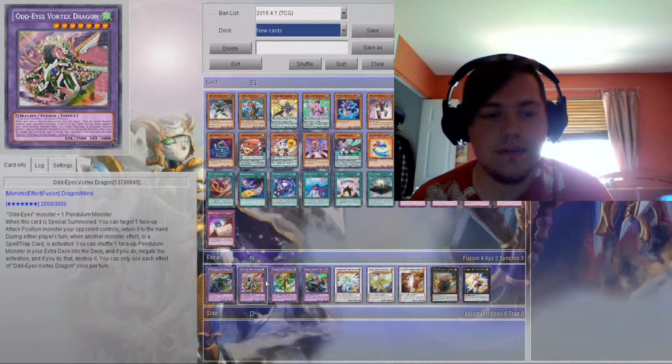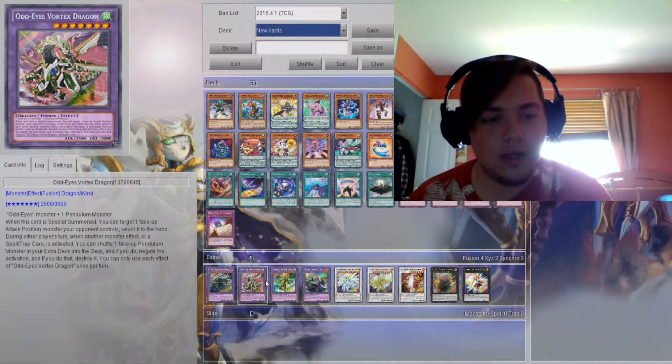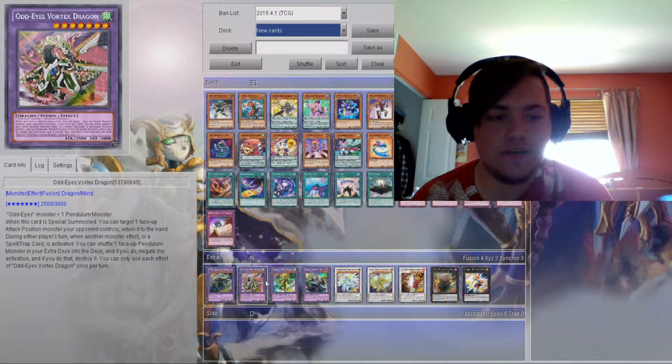During either player's turn, when another monster effect or a Spell or Trap card is activated, you can shuffle one face-up Pendulum monster from your extra deck into the deck, and if you do, negate the activation and destroy that card.